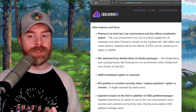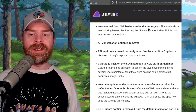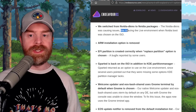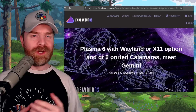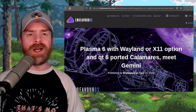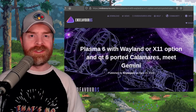You can override that and switch back to X11. They also switched from NVIDIA DKMS to NVIDIA packages, as NVIDIA DKMS was causing issues like freezing the live environment when NVIDIA boot was chosen on the ISO. EndeavourOS is 100% free and open source, and if you were ever interested in trying out Arch but were intimidated by it, EndeavourOS may be the gateway you're looking for — it's built on Arch.